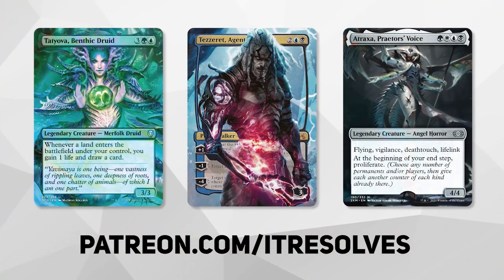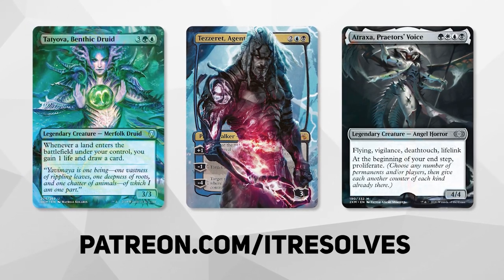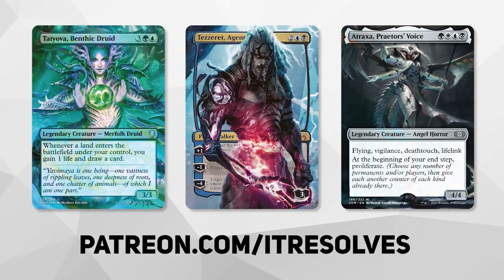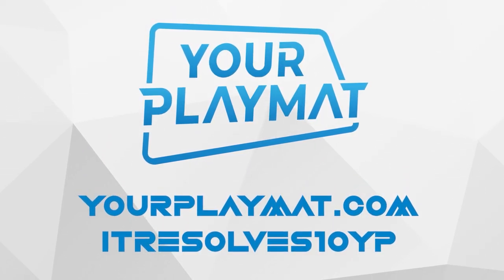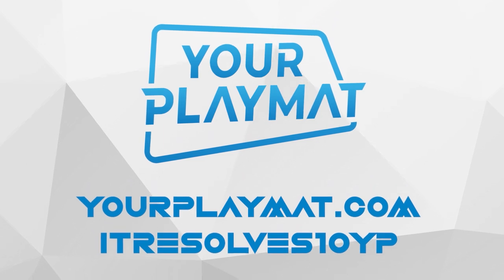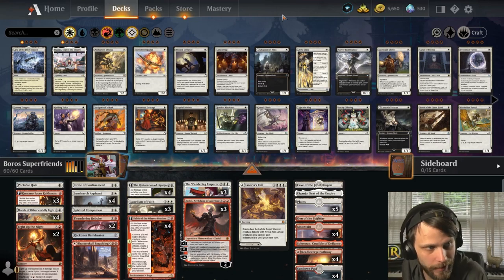What's going on guys! If you want to support our content and pick up this month's amazing Patreon rewards, you can do so at patreon.com/itresolves. If you're interested in custom playmats and sleeves, visit yourplaymat.com and use code 'itresolves10yp' for 10% off your entire purchase.